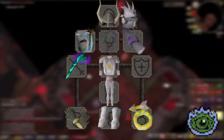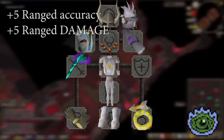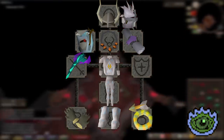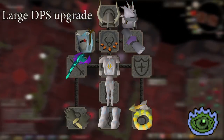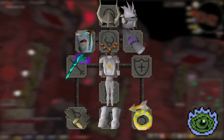After you've unlocked Rigour, I would definitely focus on buying back that Anguish. It's a plus 5 ranged attack and ranged strength upgrade over the Fury, losing the defensive bonuses and 3 prayer bonus. It's a very large DPS upgrade and one of the few equipment pieces that affects your max hit as well as accuracy, so it's actually extremely powerful.